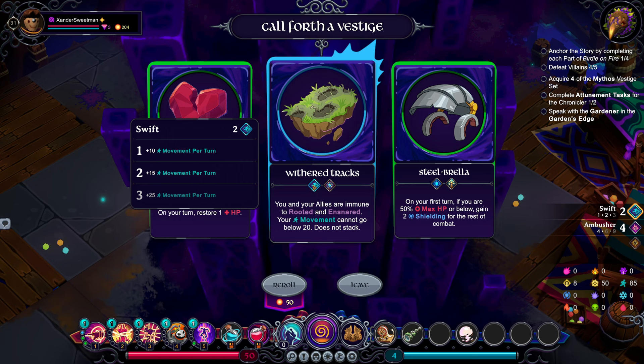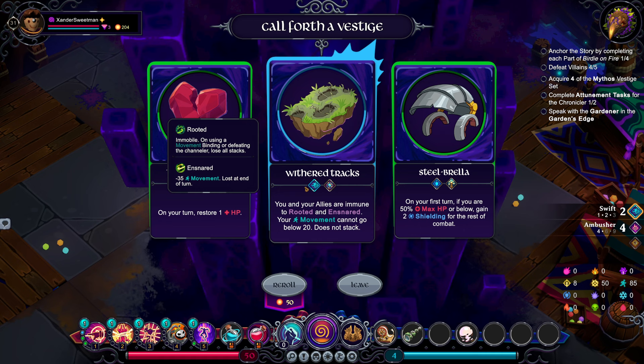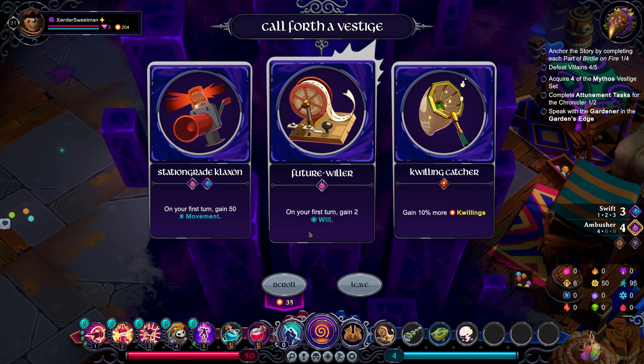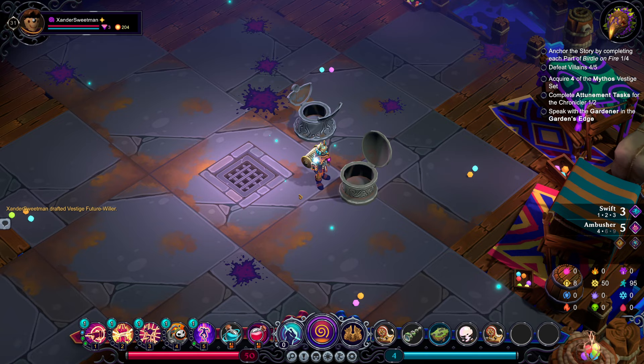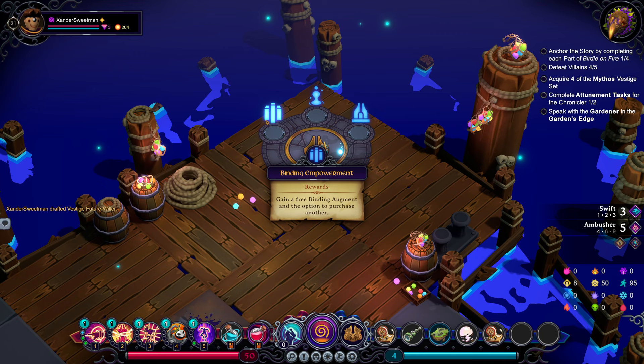Maybe we'll burn it later. Another ambusher. I do like the idea of pushing the ambusher stuff so that it triggers on future ones. In fact, if we take Future Will now, we'll get four will on the first and second turns. That's got some huge economy for us. We do have enough for lots of binding augments. Let's go this way.